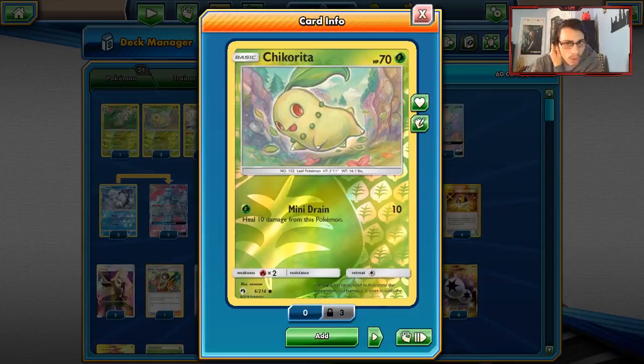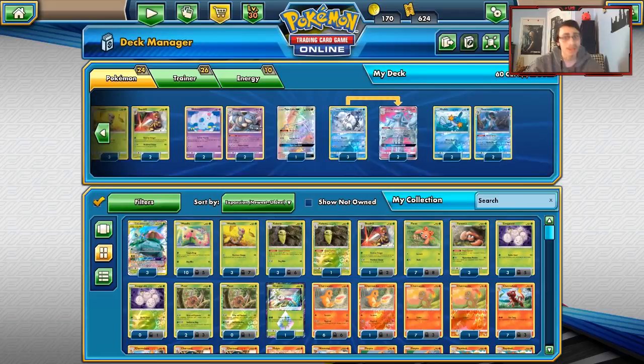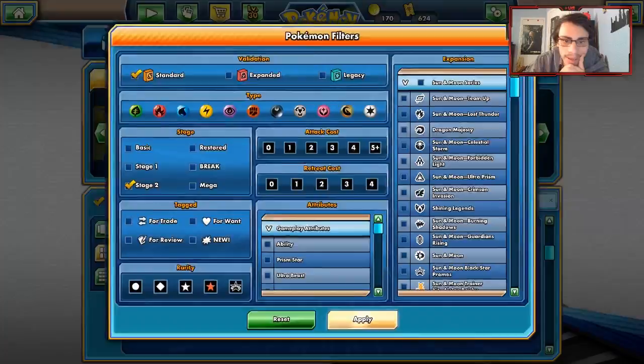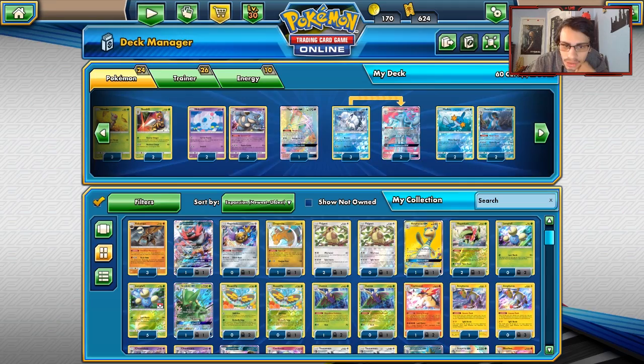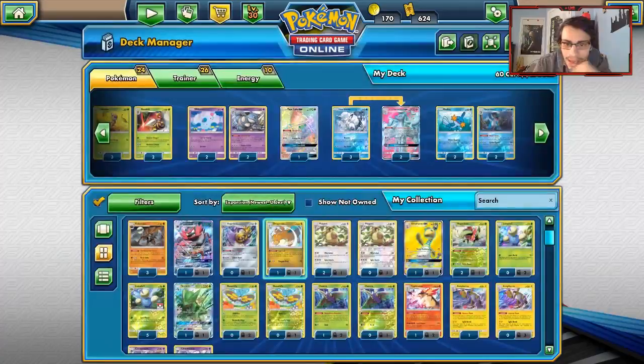There are some techs you can play, though we're already at 24 Pokemon which is a lot. If you want other Stage 2 options, since we do play one Grass Energy, you could run a 1-1 Sceptile line, a 1-1 Decidueye line, Dragonite with Meganium, or try other Stage 2 Pokemon. Really, those are the main tech options for Pokemon.